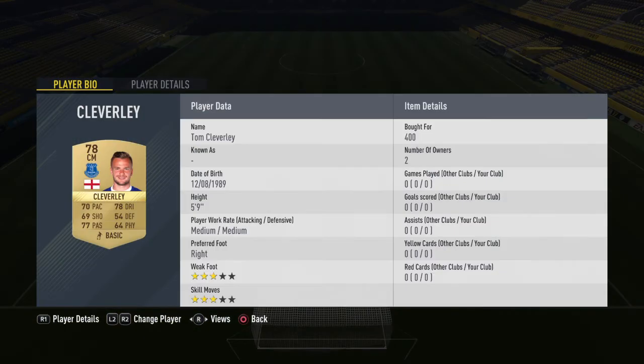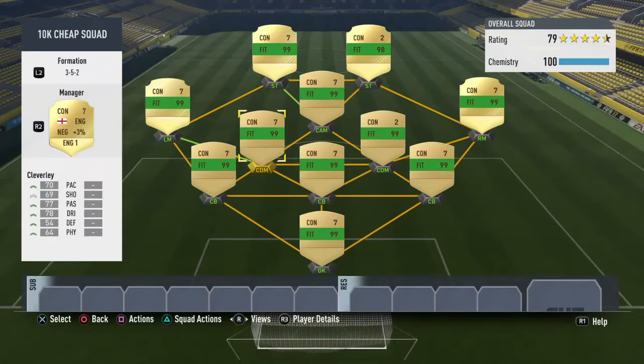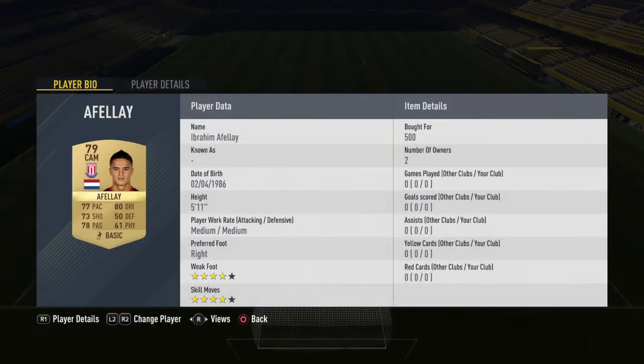Our other CDM is Tom Cleverly. He's got 70 pace, 64 physical which isn't that good, but 78 dribbling and 77 passing. He's only five foot nine, but because we have Kirkhoff in the other CDM I think he'll be fine — and he only costs 400 coins.